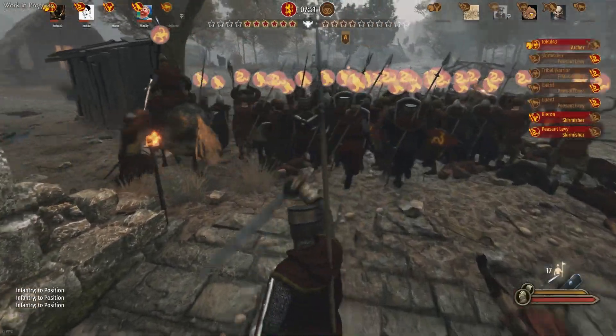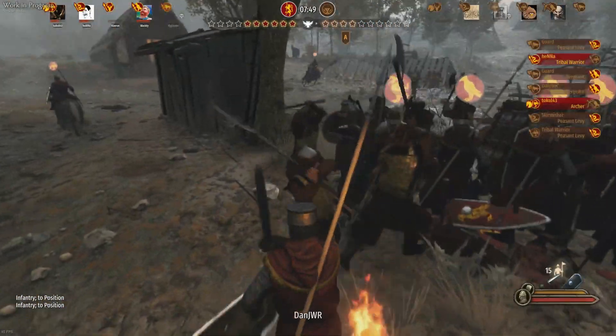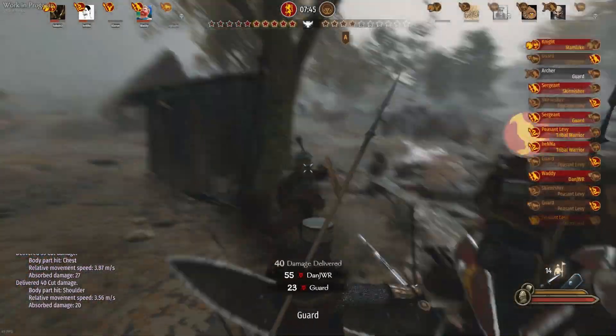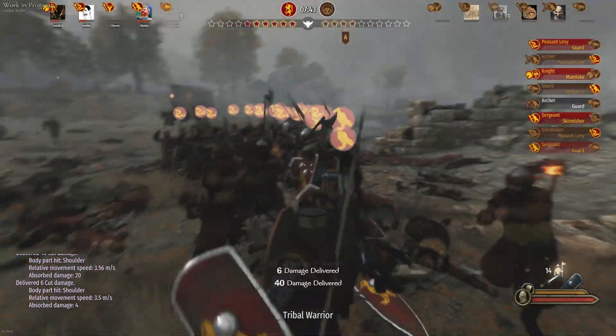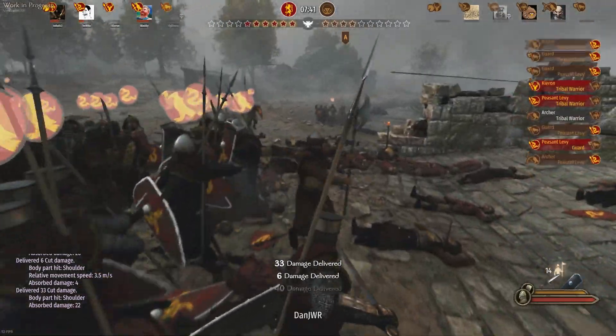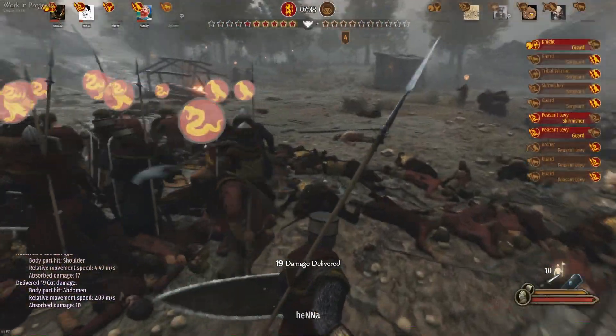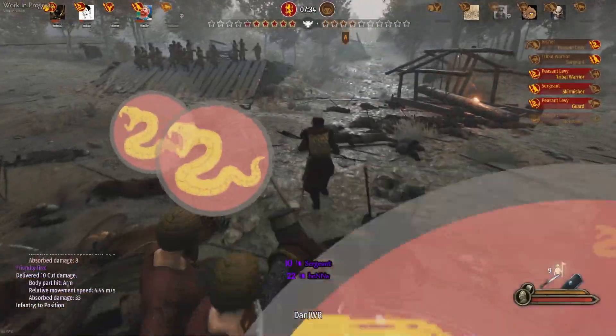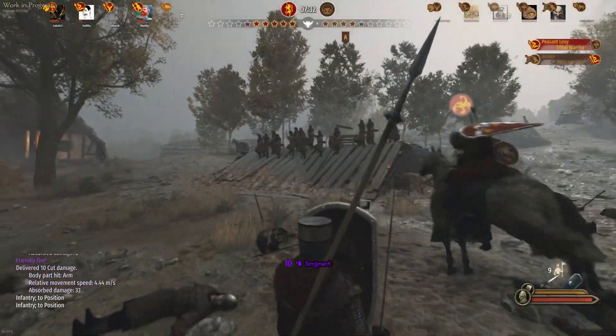Keeping my guys in shield wall formation — and here is a big issue with the shield wall formation: if people get behind the formation, your men do not do anything to stop it. They'll just take it to the back, which is something you have to be wary of. But against a frontal assault, the shield wall is extremely useful.